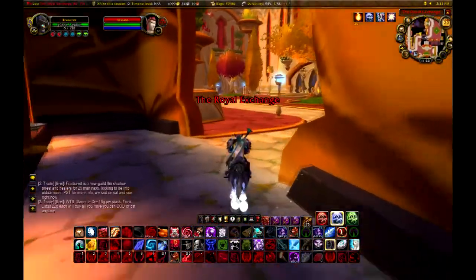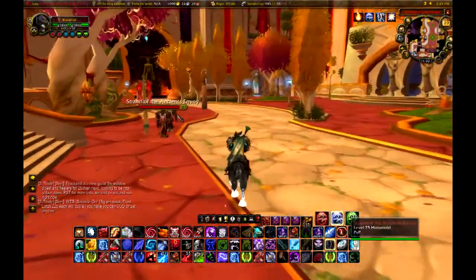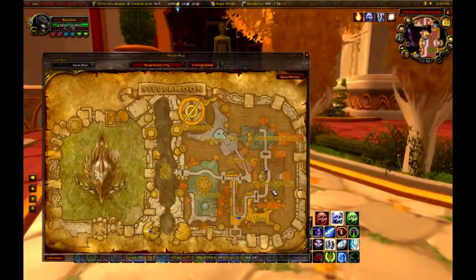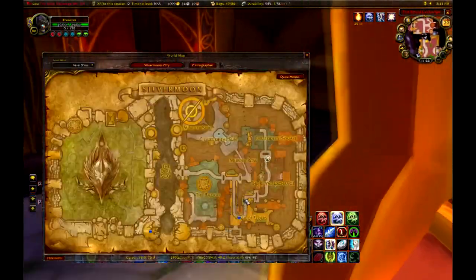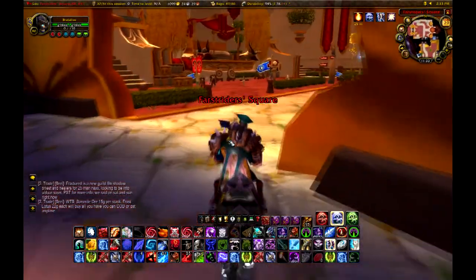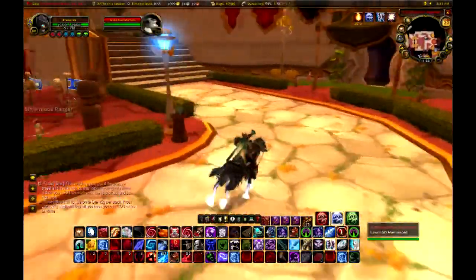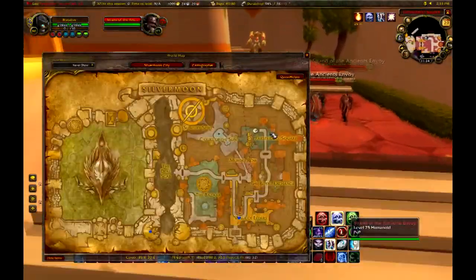Actually, I end up taking the wrong path by accident. I've never been in the Horde cities before, so I really haven't seen the way to go. I actually only go through the Royal Exchange and through the Fast Striders Square District. I'm just going to run up to the area, take the same way I would have come in, and go through Murder's Row.